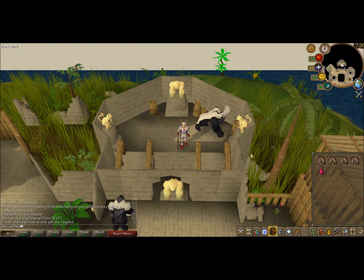Hey guys, it's Admiral Polo here, and I'm going to show you how to efficiently train your melee. We are right now at Ape Atoll in the temple with the monkey guards.